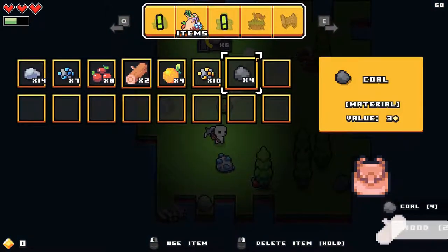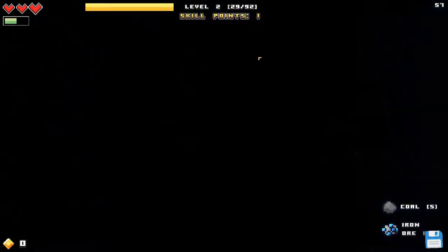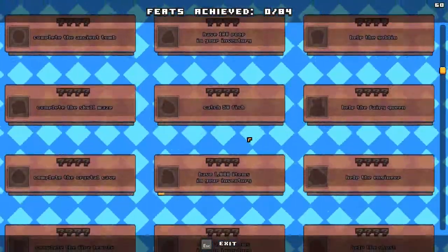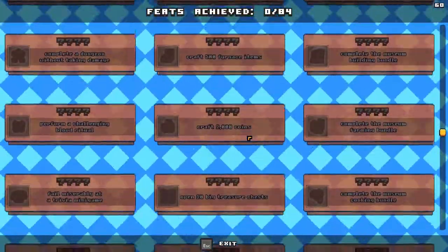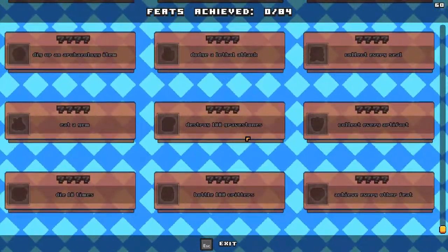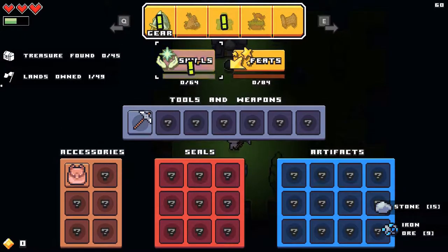Let's take a look at some things we can do. We've got our gear and our feats — the feats are kind of like achievements where you need to unlock different kinds of stuff. There are a lot of things you can unlock and this is only a beta game, so bear in mind that a lot more things are being added along the way.